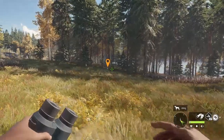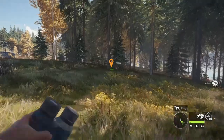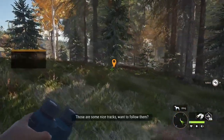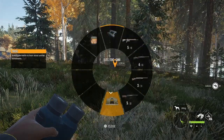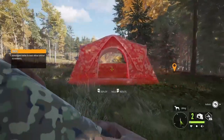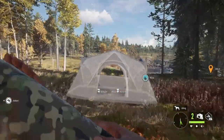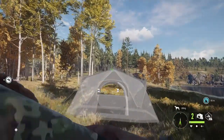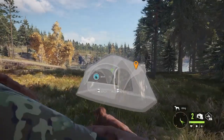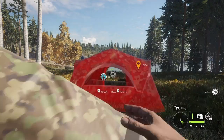Let the wind be blowing in the opposite direction from where you're going. What I normally do is place my tent at least 250 meters away from the zone. In this case, I'll put my tent about 260 meters away.